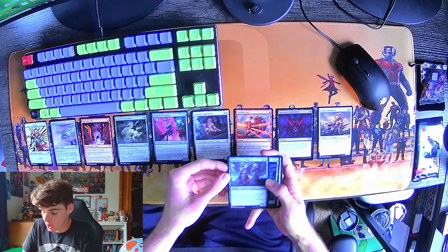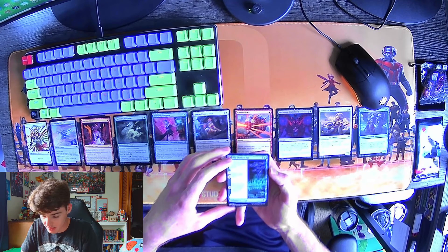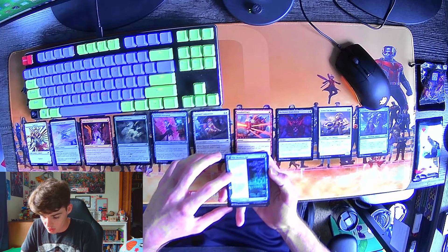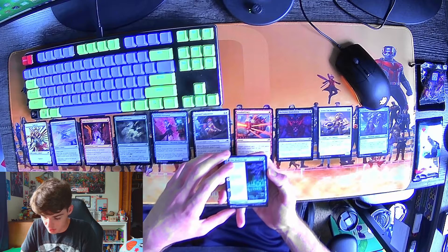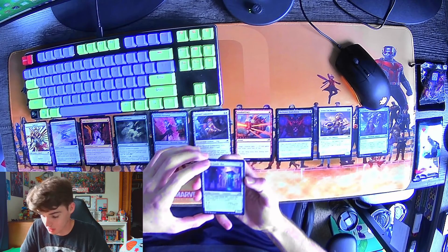A saga — The Modern Age. After the saga enters, and after your draw step, add a lore counter. Discard a card, then draw a card, then discard a card. That's going straight in a blue deck if I build one, which I'm currently working on.